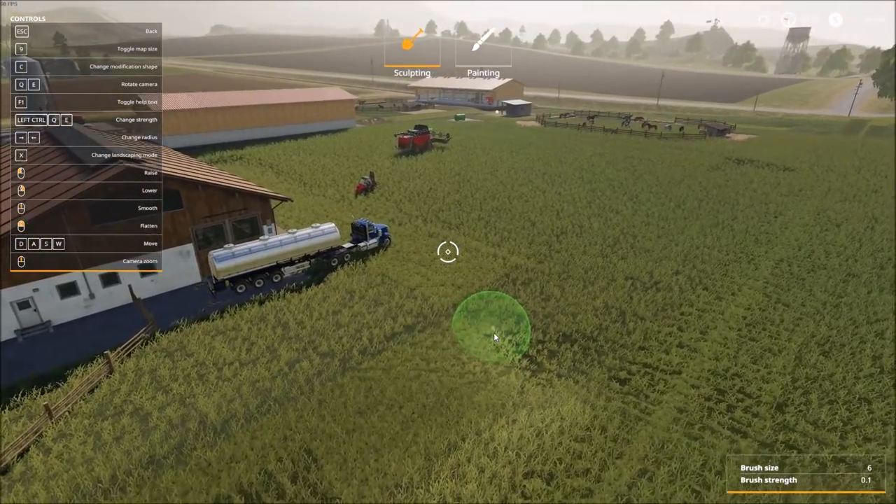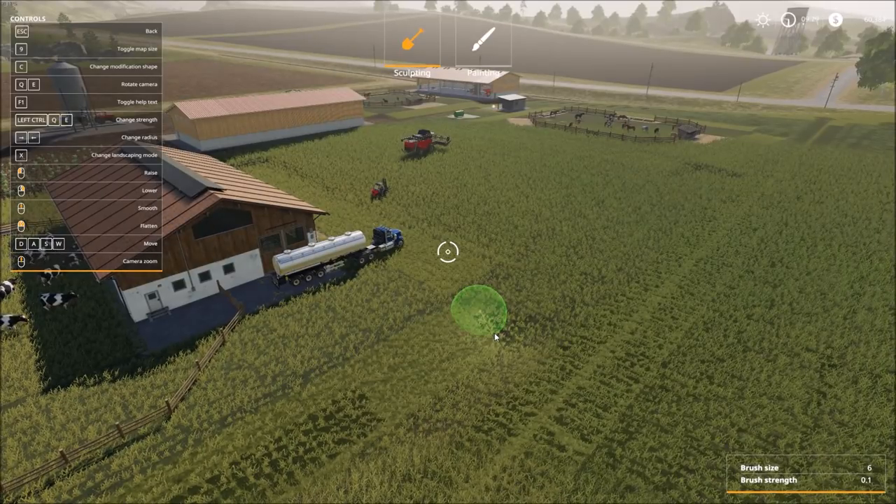We can zoom in and out, and also adjust the size of the brush — the current brush size is shown in the bottom right-hand corner. We can increase or decrease it with the arrow keys: left arrow decreases the size, right arrow increases. Brush strength can be adjusted using Left Control and Q to lower it, or Left Control and E to increase it. We're going to leave brush strength at 0.1.